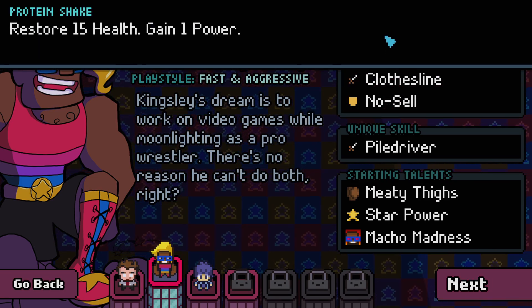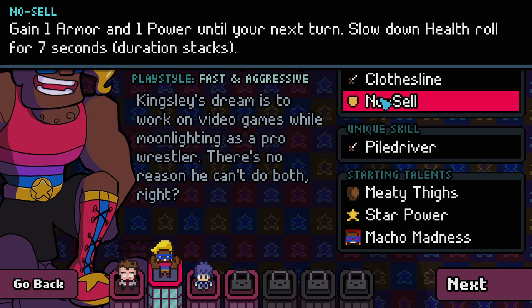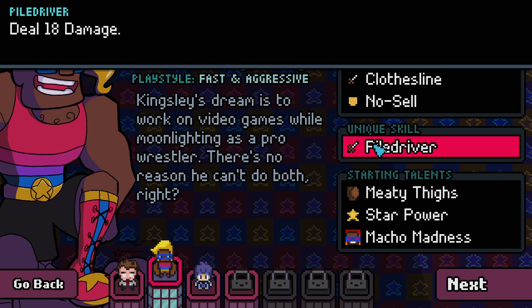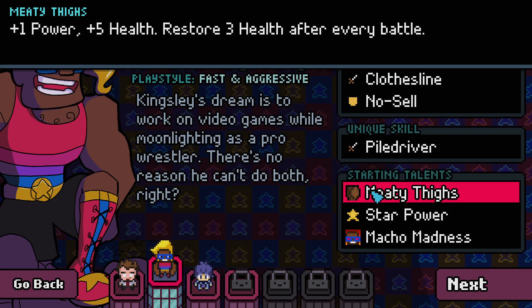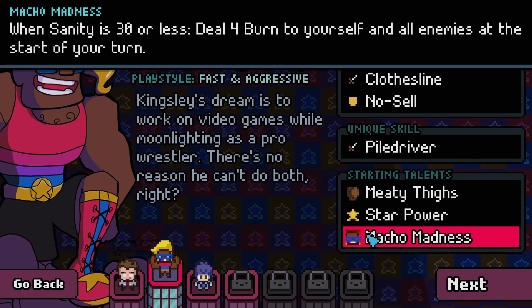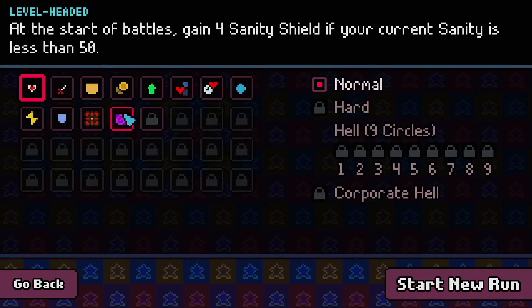He has Protein Shake, which restores 15 health and gains 1 power. Clothesline deals 5 damage — damage increases by 1 for this turn after each use. No Sell gains 1 armor and 1 power until your next turn. Slow Down rolls health for 7 seconds — duration stacks. Pal Driver deals 18 damage. Meaty Thighs gives plus 1 power, plus 5 health, and restores 3 health after every battle. Star Power means health decreases more slowly when damaged. And Macho Madness — when Sanity is 30 or less, deal 4 burn damage to yourself and all enemies at the start of your turn. He's very fast and aggressive.